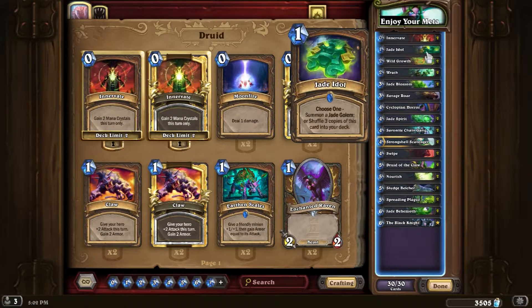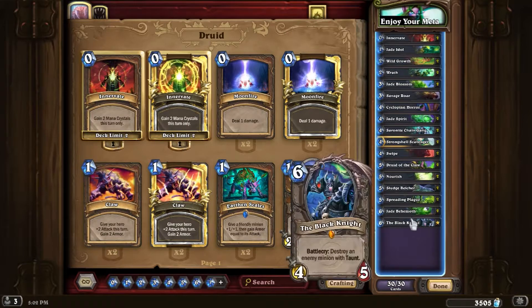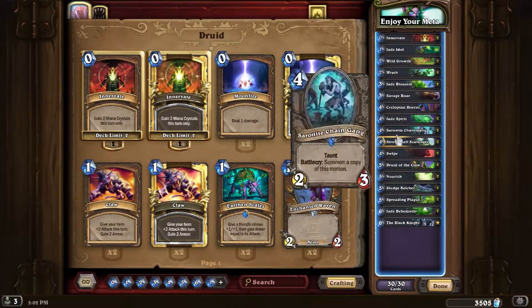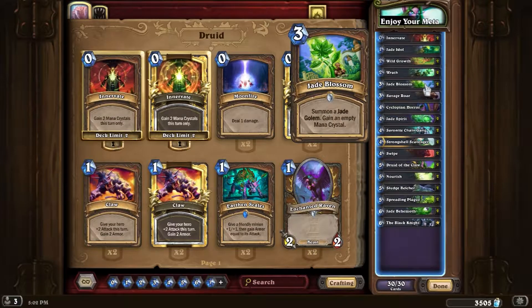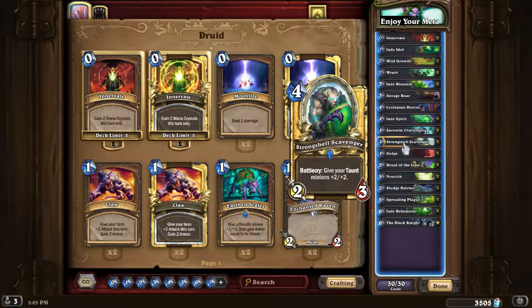Jade Idol is pretty decent. Obviously the whole Jade mechanic is trying to get big Jades out. No Aya because not that great of a card. Don Hancho is the best waifu of Mean Streets of Gadgetzan, but anyways. It's mostly just a couple Jades to fight for the board, summon multiple things at once, Taunts - the whole dealing with his little tortured spirit guys. Ideally you get Spreading Plague plus Strong Shield Scavenger.